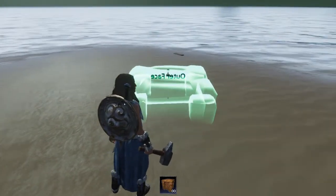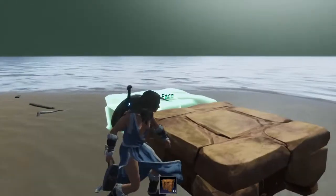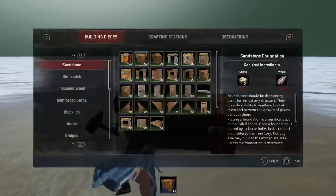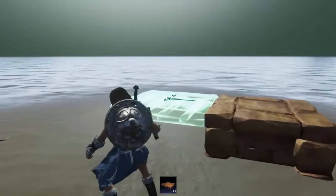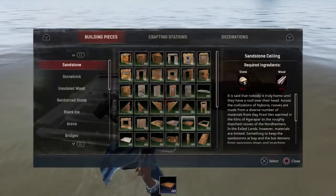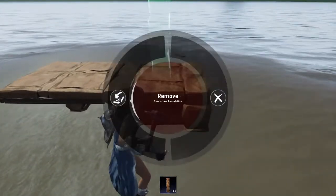Let's raise it up about knee height — it doesn't really matter, somewhere around there. That's the height we want the carriage to be. It's a bit higher than I'd like, but that's fine. Then we're going to grab ourselves a ceiling piece, and from the ceiling piece we're going to grab a pillar and place the pillar underneath. Get rid of that one.